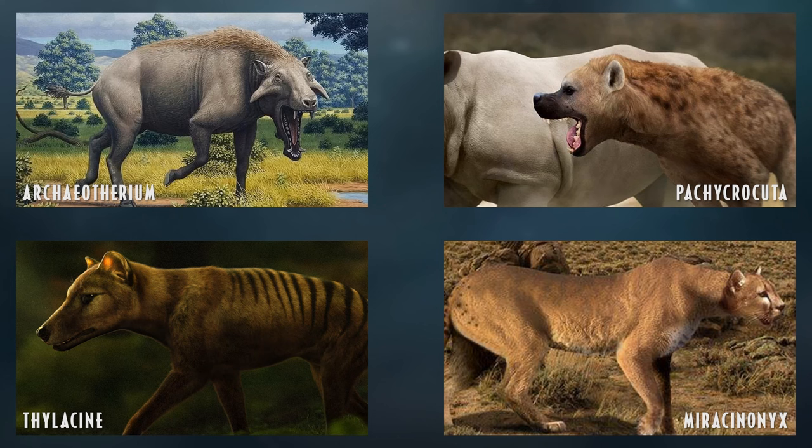Another entelodont I'd like to mention is Archaeotherium — one of the largest, with a very distinct skull shape compared to Deodon. Pachycrocuta, the giant hyena, would also be a great addition, as I love the prehistoric versions of current species. Below that, Miracinonyx — the American cheetah — built similarly to a mountain lion, would be the fastest animal in our Cenozoic roster. I'd also put Thylacine here; even though it's a more recent extinction, it's still an extinct animal and I'd bet on it being part of the roster.